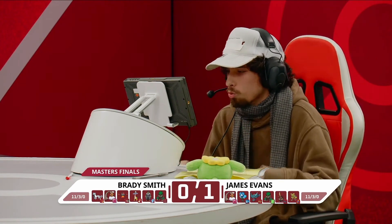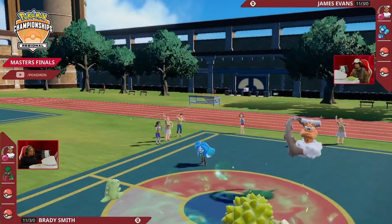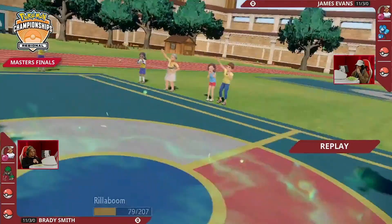That was a great display from James in game one. Understanding his win conditions — knowing the Gouging Fire was way more important than Ogerpon Wellspring — he baited attacks into the Wellspring to let it get knocked out, then through Tera Fire Rillaboom, Howl, Breaking Swipe, and this really fast Gouging Fire thanks to Booster Energy, it's really tough for Brady to deal with when he doesn't have super effective hits into those slots.